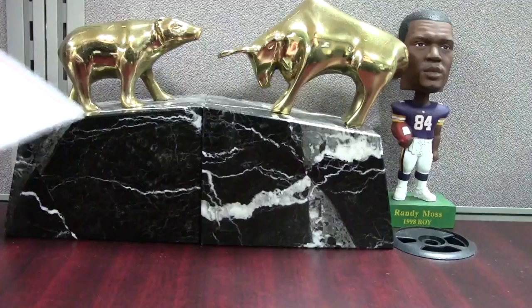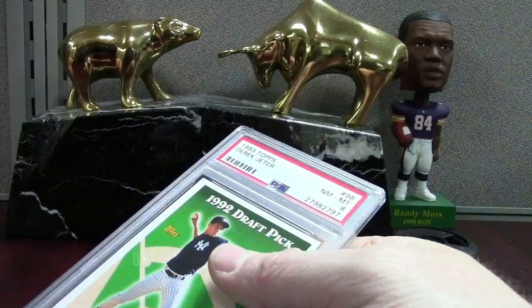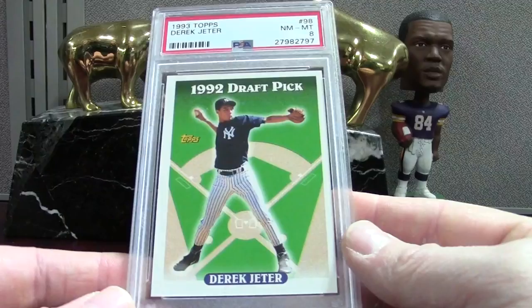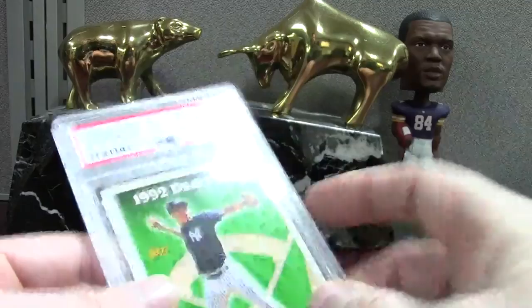Here's the Bowman paper rookie from 2013 Draft — mint 9. We've got some Jeters. An 8 on the Topps isn't a terrible disappointment — probably about a $10 card. Here's an 8 — this one is off-centered left to right but it's actually one of the nicer ones I've bought raw, so I must be buying a bunch of sixes. Then the Upper Deck got a PSA 7 — that was disappointing.